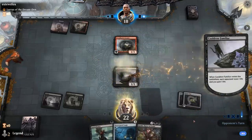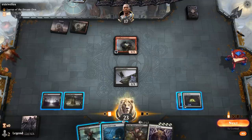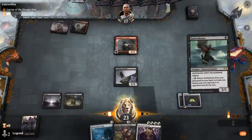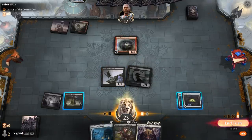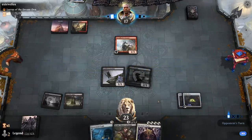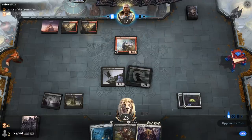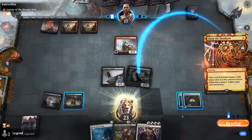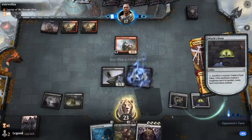We draw Dramatic Finale. We could play Desecrated Tomb, but then we'd have to sacrifice Familiar and we won't be able to trigger it. So we'll just play Gutterbones and pass, planning to run out the Tomb next turn.